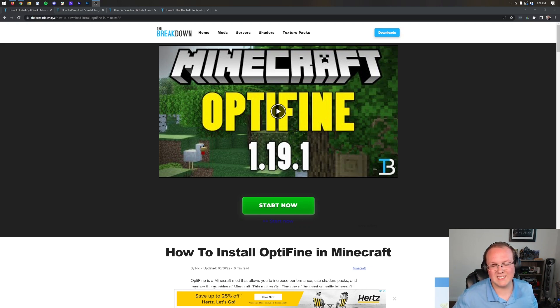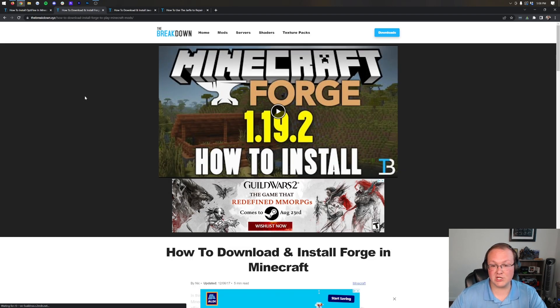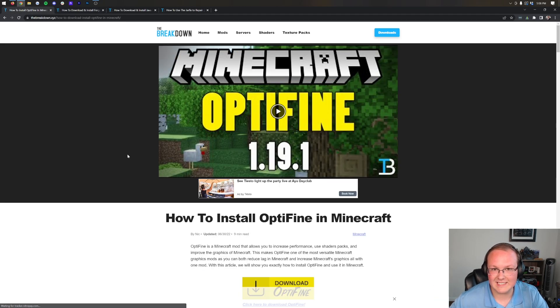Optifine with Forge mods — that's what we're going to be showing you how to get in this video. Optifine is here, Forge is here, we're going to put them together and allow you to get things like shaders, allow you to play Optifine with other Forge mods, all of that in Minecraft 1.19.2.